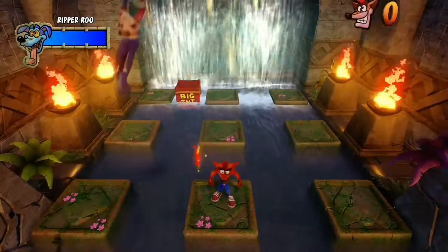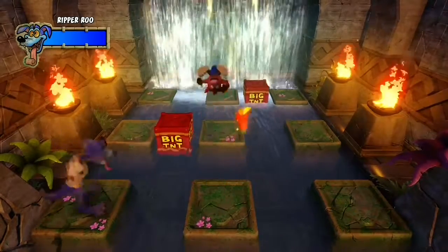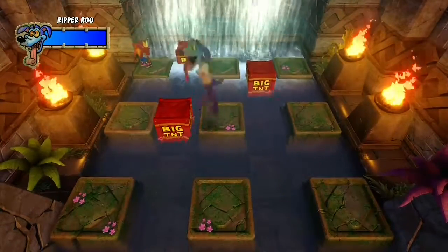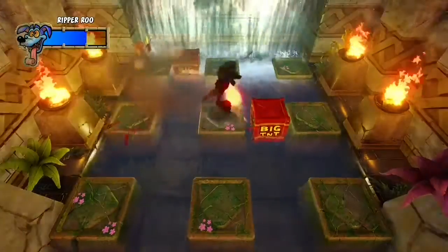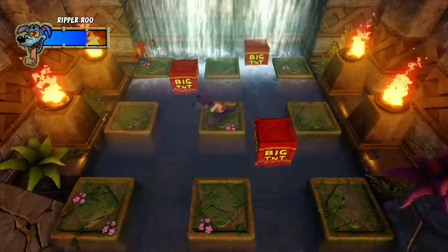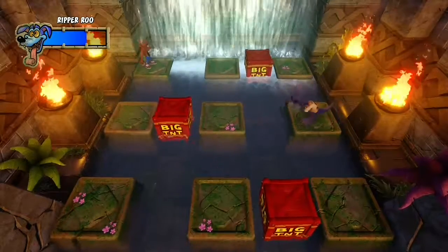So what you have to do is avoid them, and also explode those TNTs. So if they are near it, they'll take damage, just like that. But we can't be near it or we'll take damage. Three times and they'll be done and dusted.